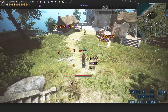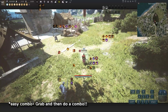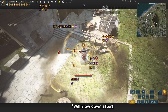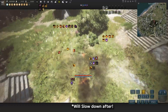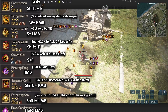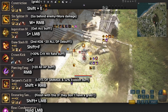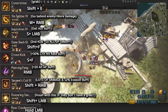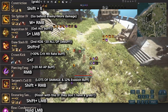It's time for combos. This is the scenario where you use Shift+E to get a grab with Constriction. If you get a grab, the combo is: Sin Splitter to go behind them, Inquisition for the accuracy buff, Duned Slash for a second knockdown, Crown Kick, Piercing Fang, Serpent's Coil for lots of damage, and then Ensnaring if they're not dead. Just be careful if they have a grab — they can stand back up and grab you. If they're a class without grabs like Woosa, that's a good situation for this combo.